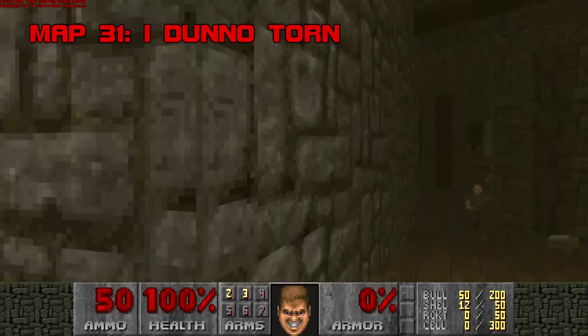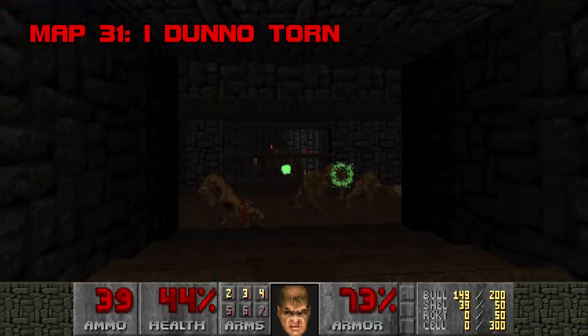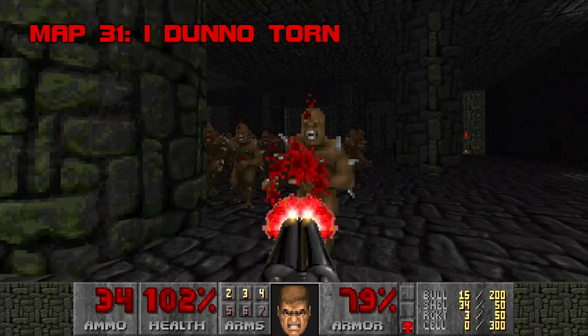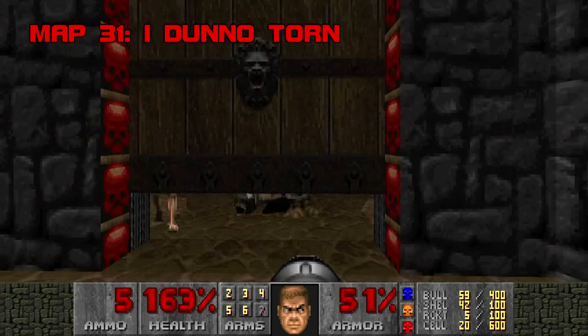Map 31: I Don't Know Torn. I'm willing to overlook the fact that 90% of this map is just grey stone textures, only because map author Kim Bok, aka Torn, is kind enough to give you a super shotgun right at the beginning. This is the only level in the set not authored by Eric Alm, and it sticks out like a sore thumb. It's deliberate and secret-heavy, with irreverently placed archviles and clunky combat. The red key imp ambush is fine for the satisfying feedback of super shotgunning a mob of imps, but it's basically harmless and bland. Grade D, Difficulty D+.